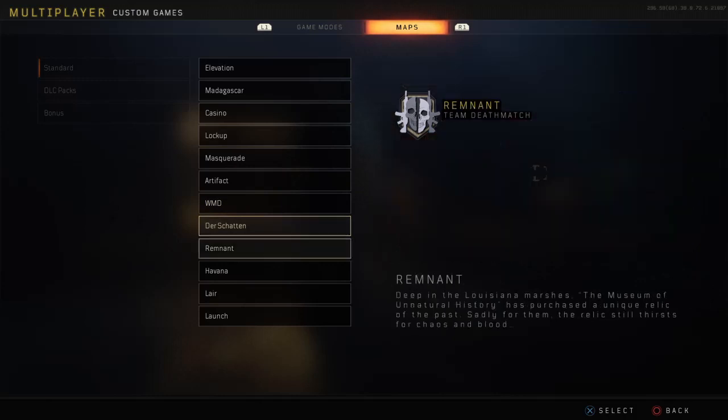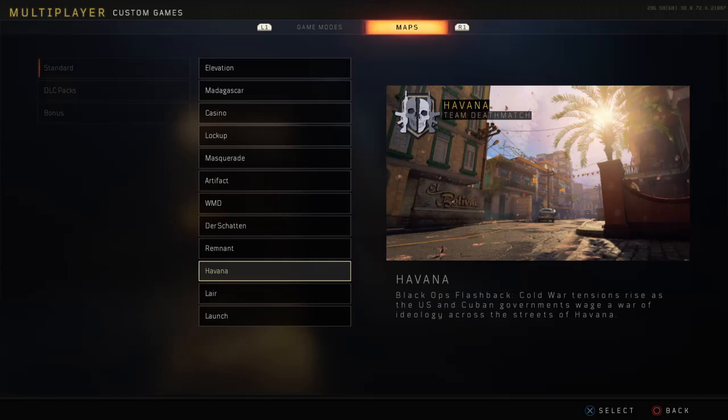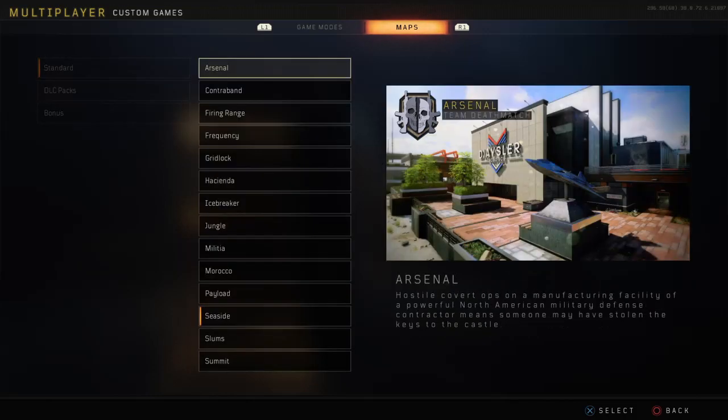Remnant - oh my god the under the map. Havana - I can't remember. Lair - I can't remember the glitch. Launch - under the map, I actually found that one, that one was actually pretty sick because you literally get stuck and just lay down. So I'm actually going to go to one of these maps first.